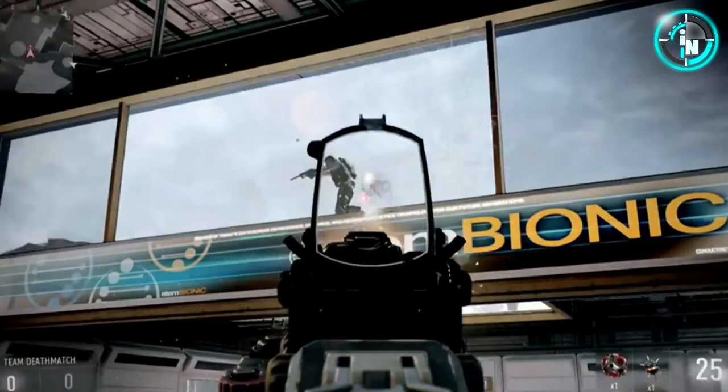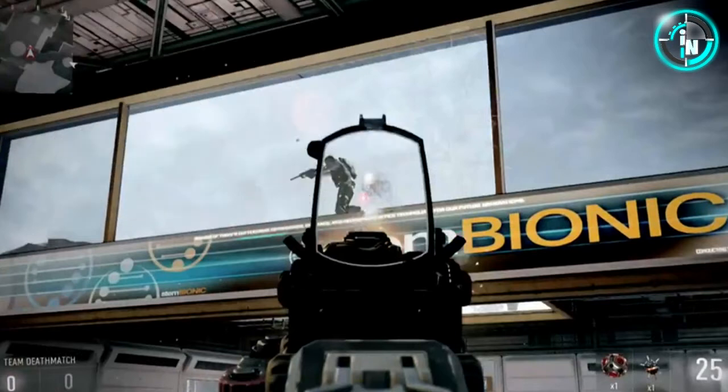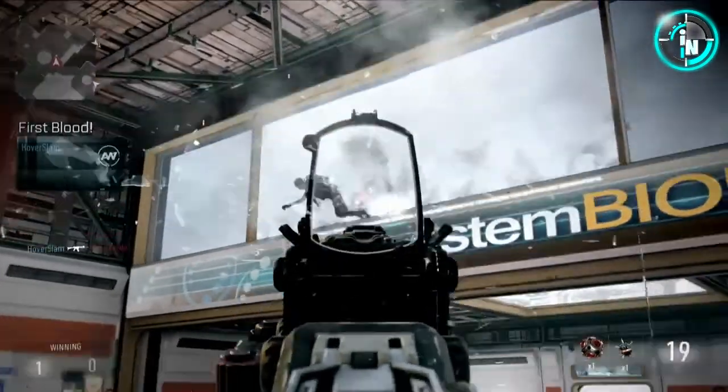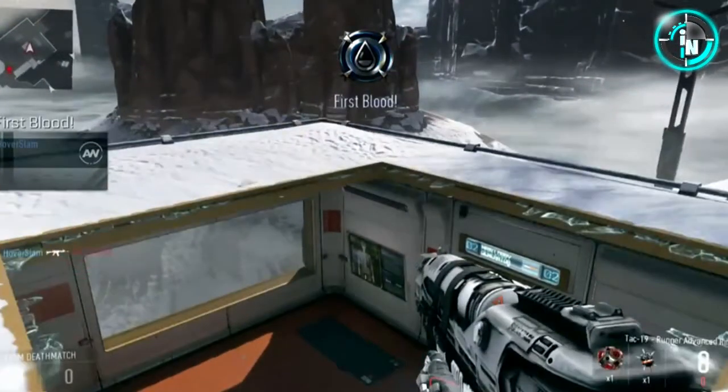Right here we see a guy up there, and in any normal Call of Duty what we would do is shoot the guy and continue running. But with this Call of Duty, because there are exoskeleton suits, we are actually able to jump on top right after and easily break through the glass. You jump up and that was actually pretty damn sick.